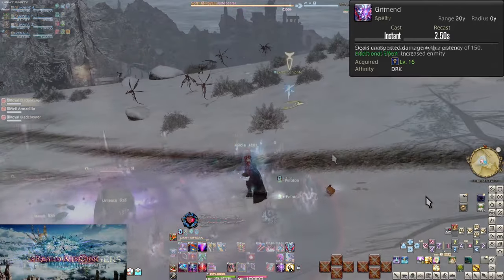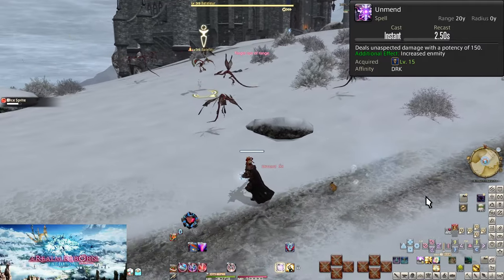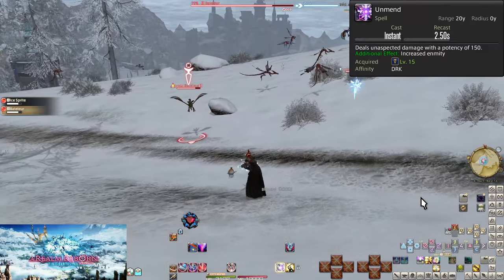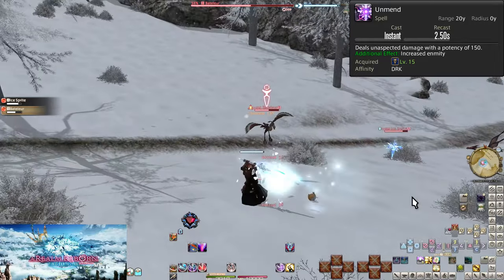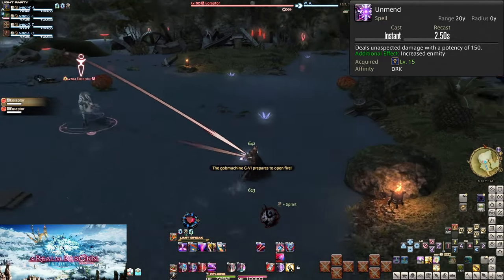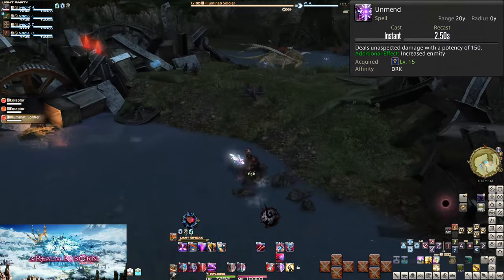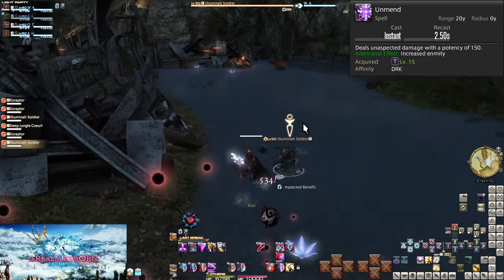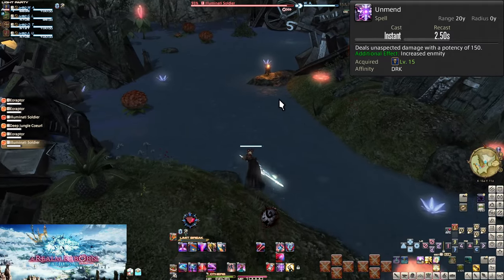Level 15, Unmend. This is our ranged attack for engagement and positioning. You can hit any enemies within 20 yalms, dealing 150 potency of damage. It has a further Enmity multiplier on top, so any enemy hit will be much less likely to be ripped away from you, or it helps get an enemy back to you after being ripped away. Great for positioning new targets or reaching a further-away but still important enemy. When running up to enemies, hit Unmend to start dragging them to you.